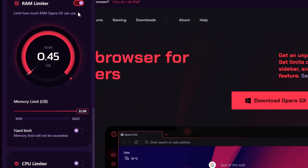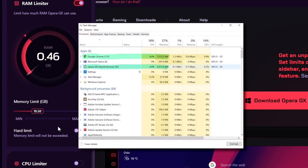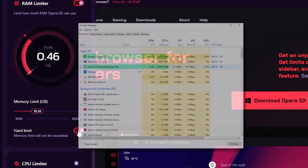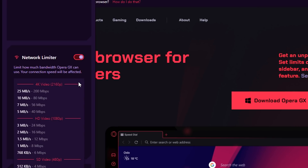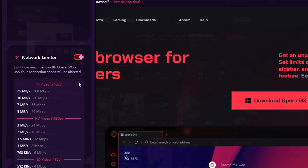Opera GX comes with a CPU and RAM limiter, which is way easier to run than other browsers and uses up to three times less CPU and memory. Opera GX even includes a network limiter that allows you to control your upload speed and your download speed, so you don't throttle your performance.